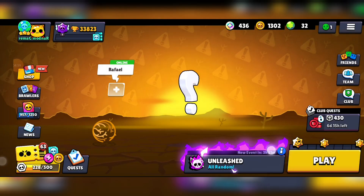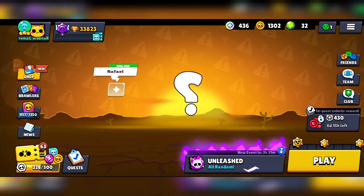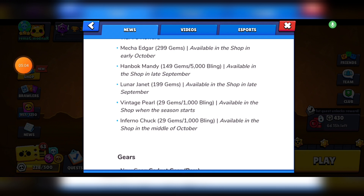And finally, Inferno Chuck for 29 gems or 1,000 bling, available mid-October.